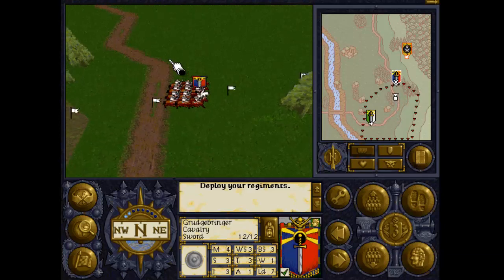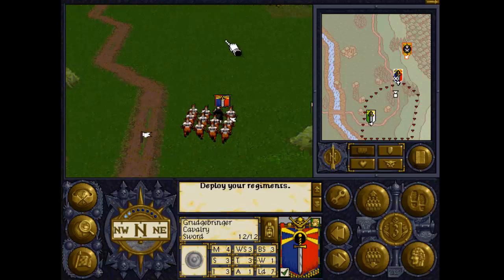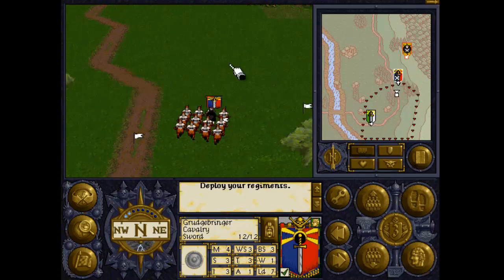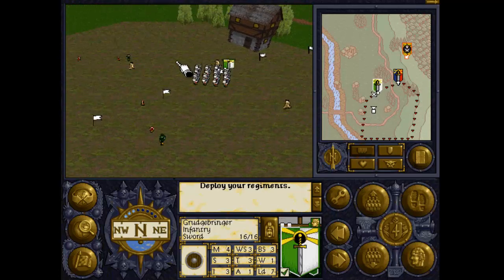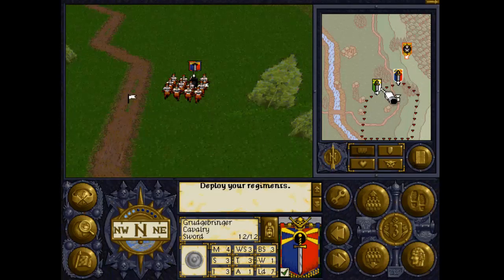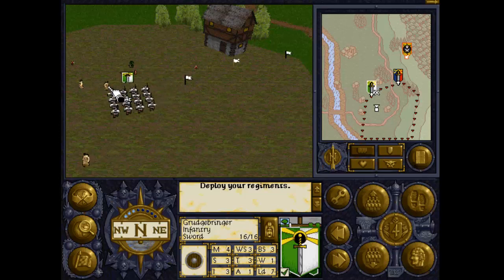I'm going to bring the cavalry up here. As far as I'm aware there aren't any hotkeys, which means I have to do absolutely everything with my mouse. You may notice something glinting up here - that's a magical item. Now if I control left click I should be able to turn these guys around. I'll deal with the goblins first and then we'll go and see what this magical item is. Let's get them moving up a little bit. Let's bring these guys up just behind these trees.